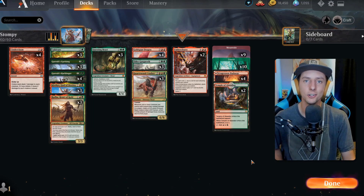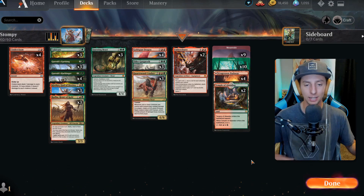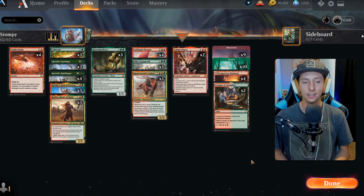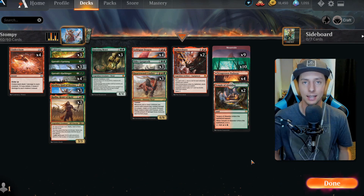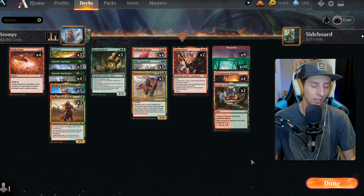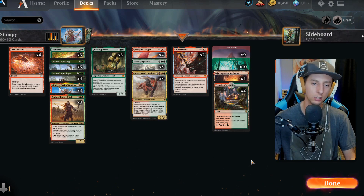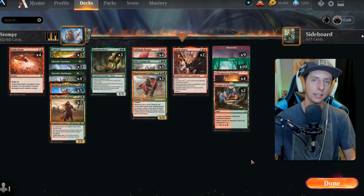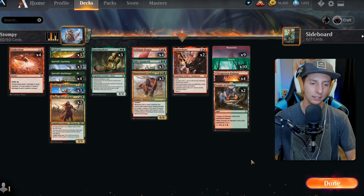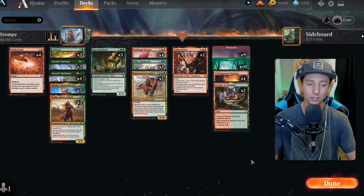That's going to do it for today's gameplay footage. I hope you all enjoyed the list and the games. There's not much to be said about this deck — it has so much value on the top end that almost no opponent is going to be able to deal with you once you get to late game. The aggression, the value of drawing cards, the trample value — it's all just too much to deal with. Board sweepers are really the only thing that'll catch you off guard, but even then if you have a couple of Garruk's Uprisings out you'll be able to rebuild quickly.